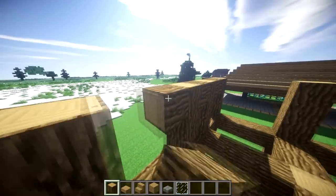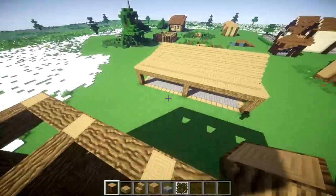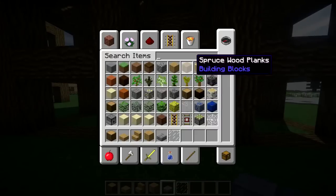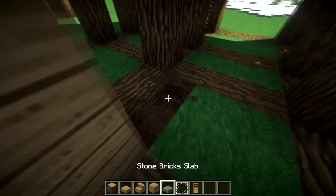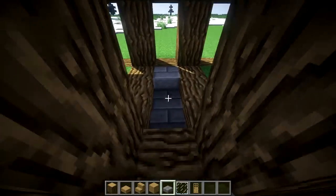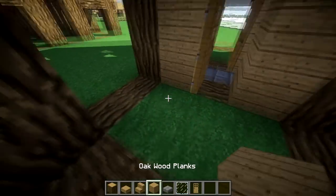Just keep doing this until you get it 3 stories high. Now pick a side for your entrance — you want to do it on either the front or the back, not the side. Grab a door for the entrance and then add all the walls. On the bottom floor I like to do stone brick, but not inside the rooms. Stone brick is basically the floor for everything except inside the rooms — these are the hallways and this is the lobby area. The rooms will be closed off with oak logs and doors, with oak logs on the inside as well.